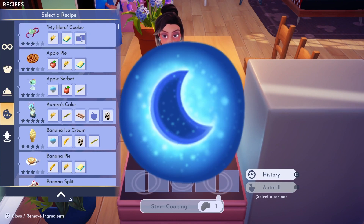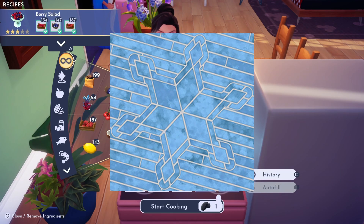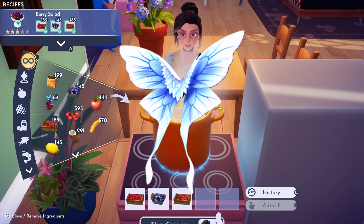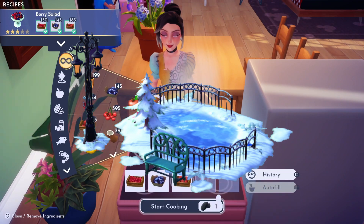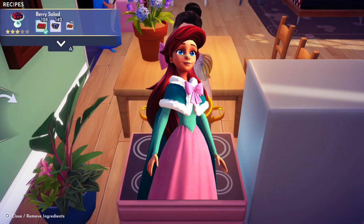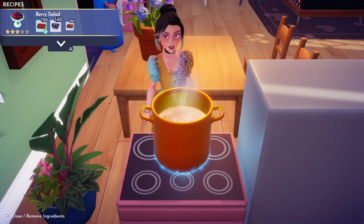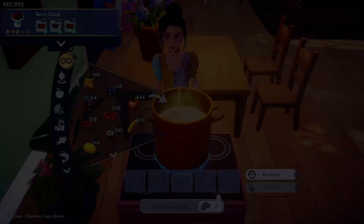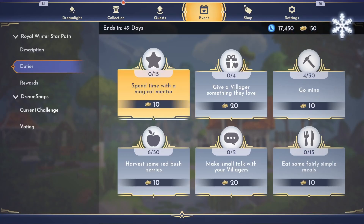Once you open page 6 you can start by claiming your 610 Moonstones for 60 Tokens. Next we have our final 2 Motifs for 10 Tokens each. Then we can claim our only Flooring for this Star Path, the Snowflake Tile Flooring for 10 Tokens. Then we can purchase our final Clothing Item — the Wings of Winter, which you can unlock using 30 Tokens. One of the bigger items in this path is the Splendid Ice Ring for 30 Tokens. And our final reward is Ariel's Winter Skin for 50 Tokens. Once you've purchased all the rewards from all 6 pages, you can unlock the final page which lets you redeem any remaining Tokens for additional Moonstones. Depending on whether you purchased the Premium Path or the Premium Option with an additional 100 Tokens, you will have either 10 or 110 Tokens remaining to exchange. You will not be able to unlock this page unless every single item has been claimed.